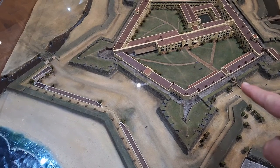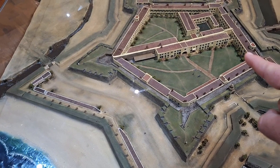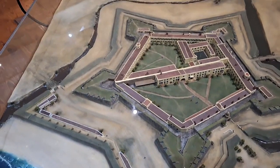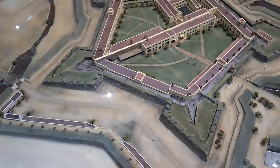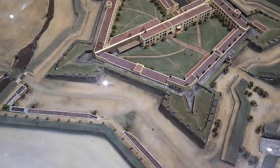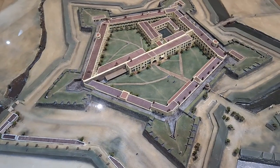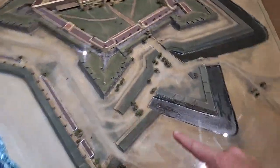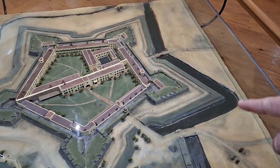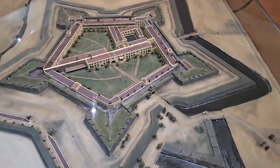On top there is the bell tower. This little part here, believe it or not, was the tallest building in Cape Town for 150 years. All the cannons mainly faced towards the sea for a sea attack, and there were also some cannons pointing inland in case an attack came from the mountains. This is the moat around the castle, but it only covers the front part, because there was seawater here and the mountain at the back.